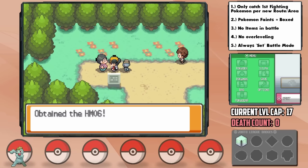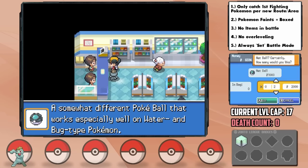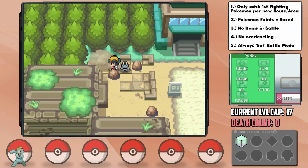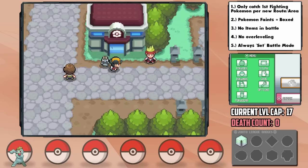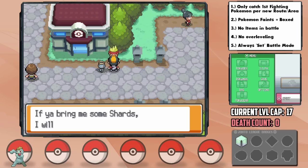After picking up the Rock Smash HM from a man here, I also opt to buy some Net Balls for a particular reason we'll get to in a bit. In the Ruins of Alph, we can actually do something very cool — smash these rocks in order to get shards, which we can then return to a man in Violet City to trade them for a whole bunch of cool berries, including Citrus Berries, which are amazing to have early game.